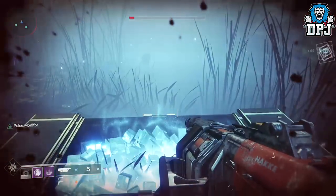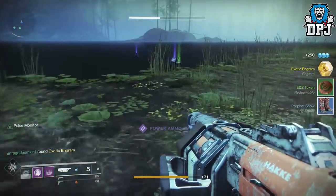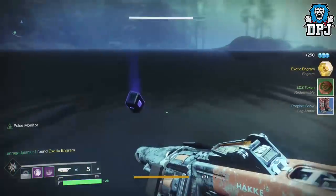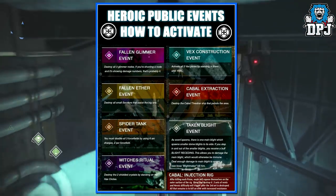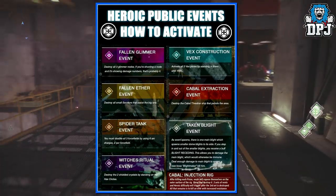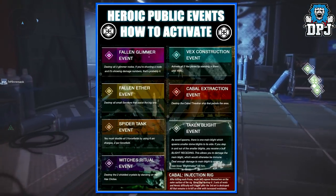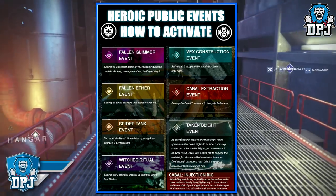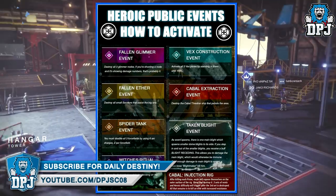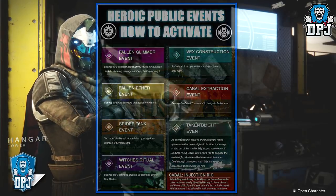Now obviously triggering the heroic versions of these public events is needed, and if you are unsure of how to trigger certain public events, here is a quick guide seen on screen now and I will link this picture within the video description for you to save for later. Stacking these buffs does indeed make drop rates significantly better, and in my opinion using these and grinding public events is definitely the best way to earn exotic engrams in as short an amount of time as possible.